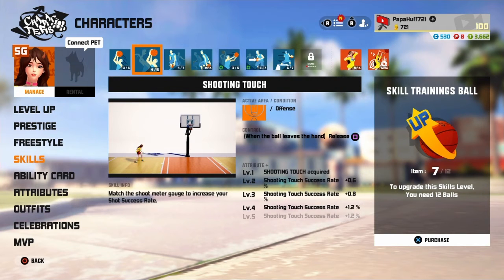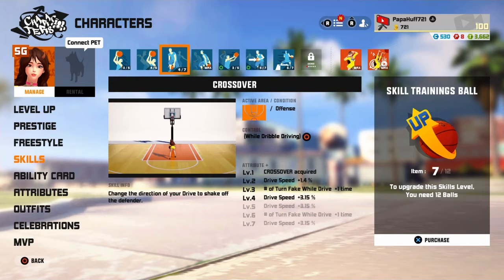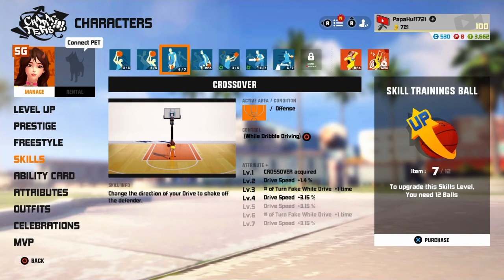Shooting touch is literally good on any character. You can run shooting touch on any character whether it's a big, a small, a small forward — it doesn't really matter, shooting touch is great. So level this up, max it out, even though I haven't maxed it out yet — I need to get more skill balls.